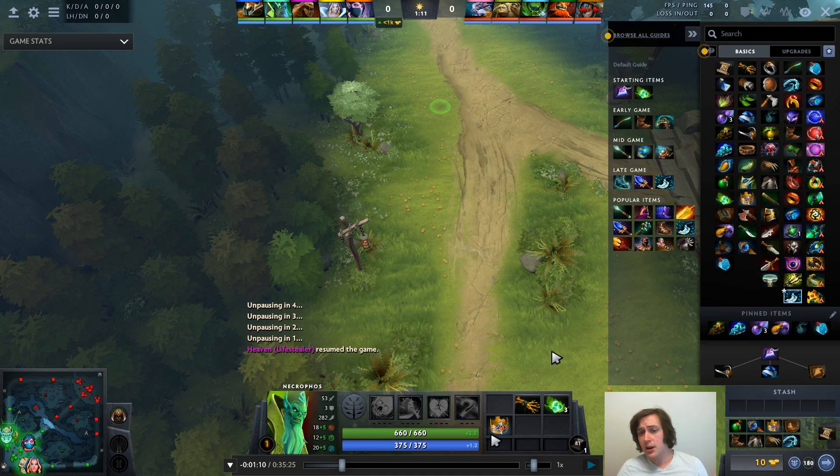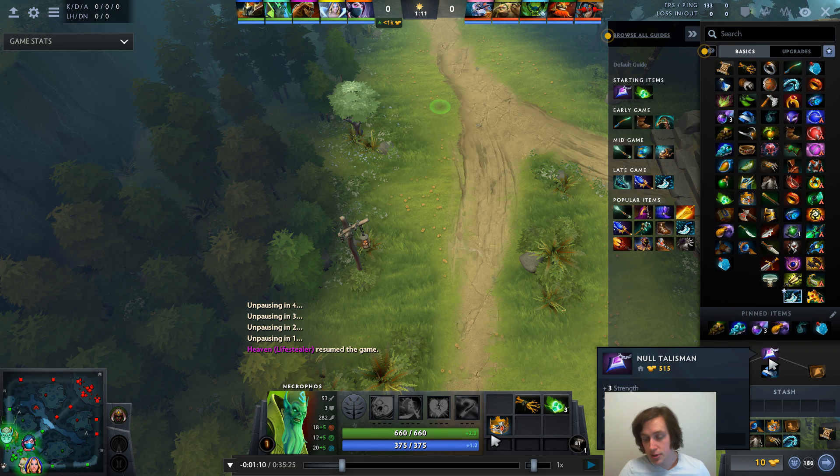One of the greatest things about Crown is not only that it makes you a little bit tankier, but you can buy it from the side shop, which means you don't have to use the Courier to get a Crown, and eventually it builds into useful items. Null Talisman doesn't build into anything. So Crown is significantly better, and therefore I don't think it's great on Necrophos to start with any items that build into Null Talisman, unless you're building those items into something else.